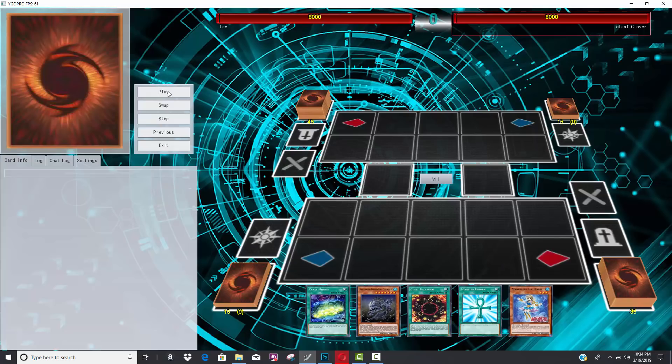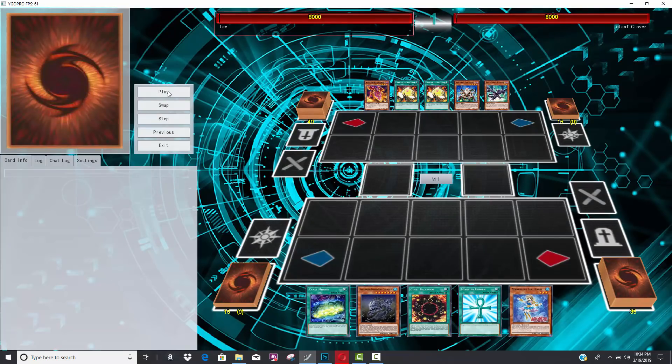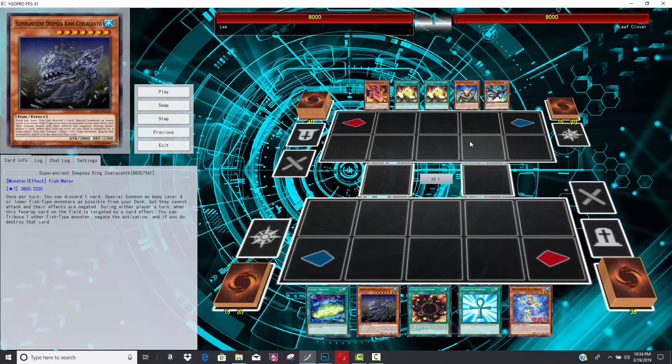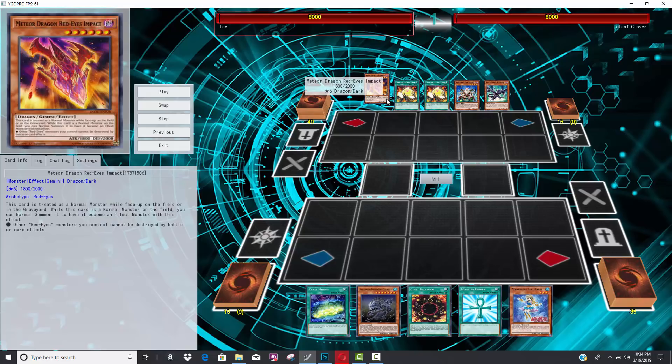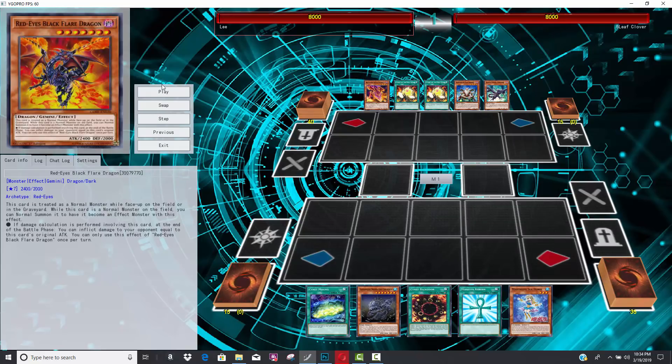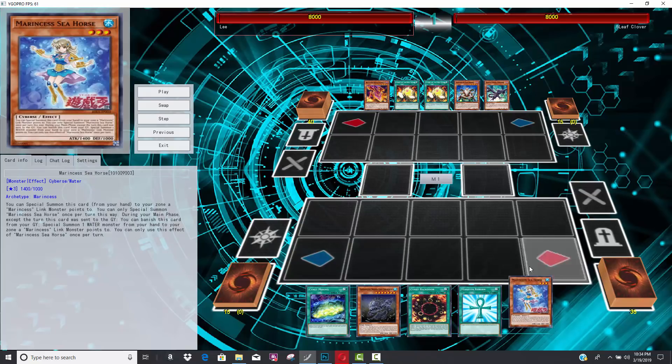The second duel is actually going to be one featuring a very strange Marincess build. You can take this duel with a huge grain of salt because he's playing against a really kind of amateurish build of Red-Eyes. It's not going to really do anything. But it does show you some of the cool plays that you can do with Marincess. Personally, I actually do want to play this deck IRL. I'm super excited about Marincess.